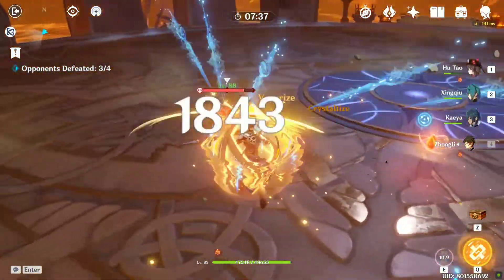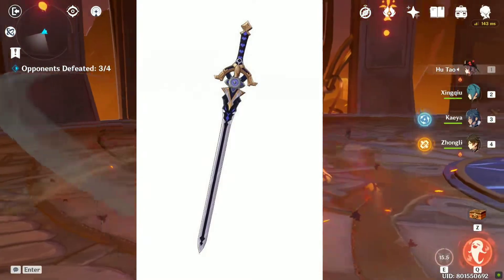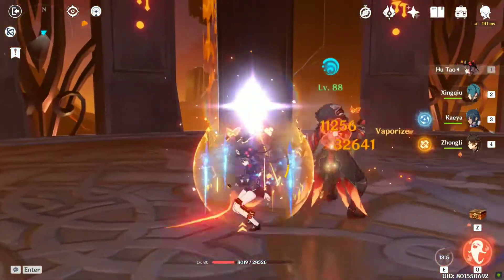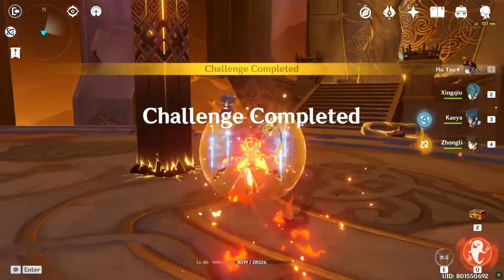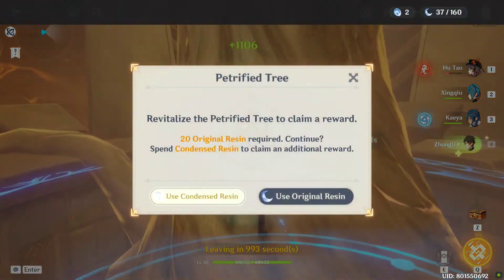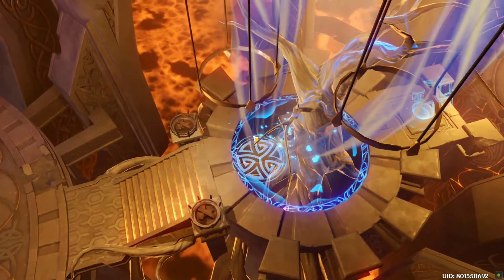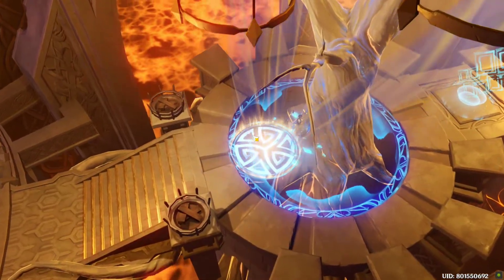Number three: his weapon. We will get a free max-refined four-star weapon in 2.3, which looks like it was made for Albedo. I recommend saving your resources until this weapon comes out and waiting until comparisons are made with Albedo's other best weapons, like the Harbinger of Dawn.